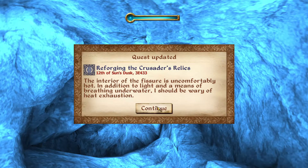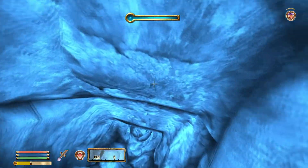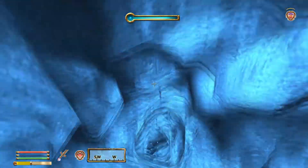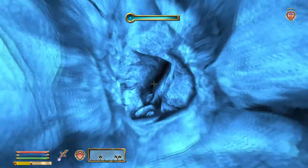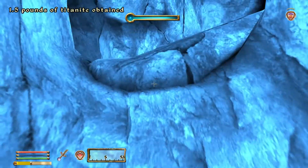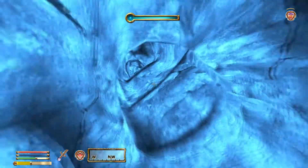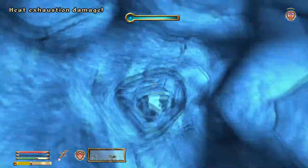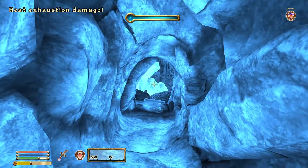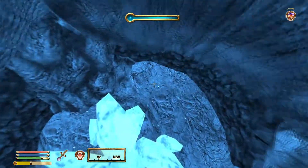The interior of the fissure is uncomfortably hot. In addition to light and a means of breathing underwater, I should be wary of heat exhaustion. And it does do a lot of damage, by the way. Oh! I think the mod is actually taking care of it — the Oblivion XP mod is actually taking care of their life regeneration. So I don't really need to worry, I guess. Okay, cool.